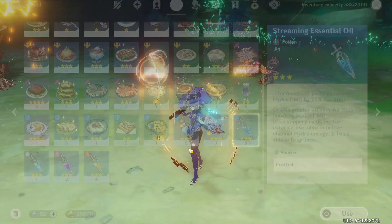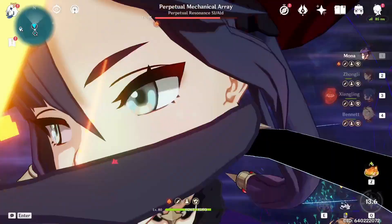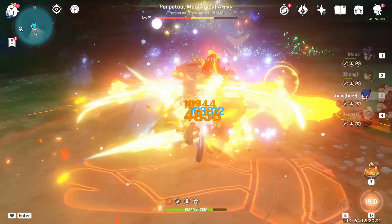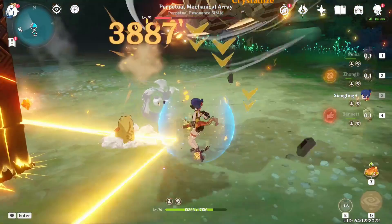Just in case — Hydro damage bonus. Boom. Wait 3 seconds — 193k. How did I do less damage now? How did I do 252k without food buffs? I'm really confused. I'm pretty sure I'm using the same artifacts and everything I used the first time.